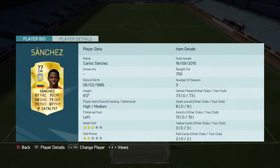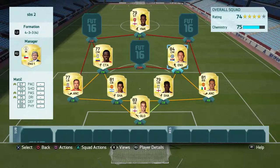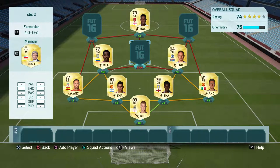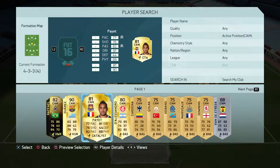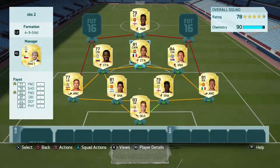Neither of them have got particularly fantastic goal scoring rates but they're both absolutely rock solid. As an interesting aside, you could use Yama instead of Matic — Yama is probably 25 times cheaper, only about 1,500 coins. I was using inform Payet and I've now switched to his normal card simply because the price of his inform had gone up to ten times the amount of his normal card, and this card is not ten times worse than his inform. It just made sense to use this card.